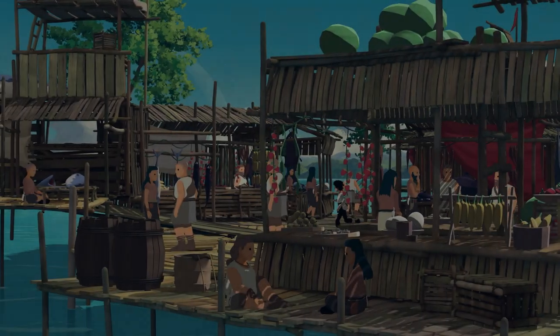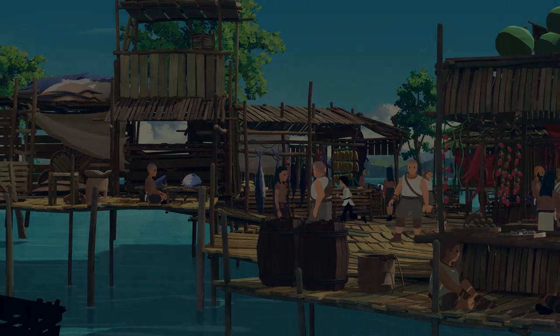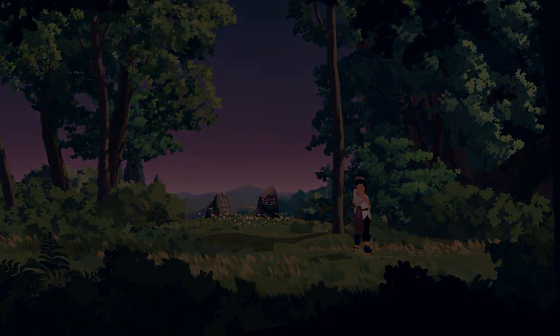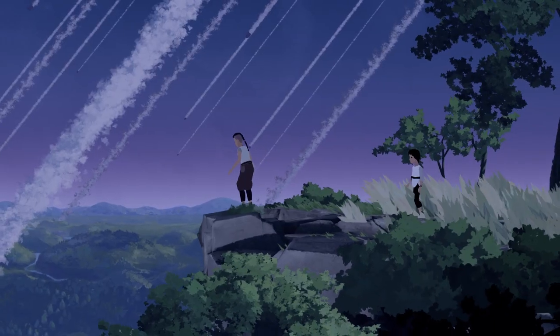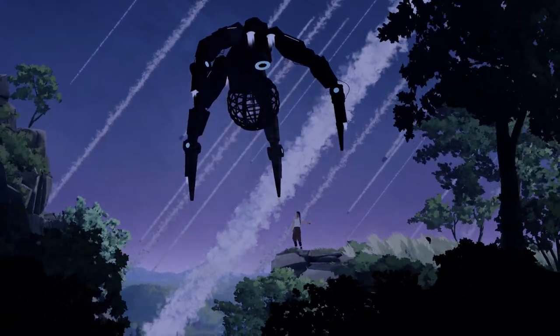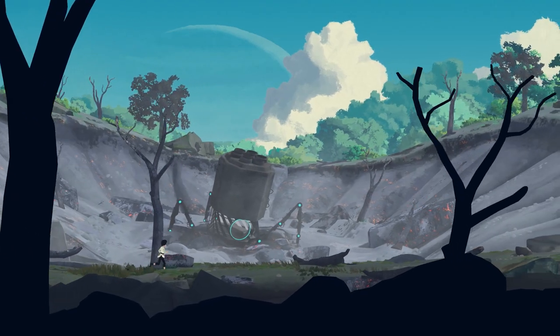Set on an alien world, Planet of Lana tells the story of Lana and her loyal animal companion, Mui, as they embark on a rescue mission to save her sister, blending an epic story that takes you on a spectacular journey across stunning natural landscapes with a touching personal relationship built between protagonists Lana and Mui. Planet of Lana is a game filled with wonder and adventure — and going off script here for a second, it really truly is. That's a very accurate description.